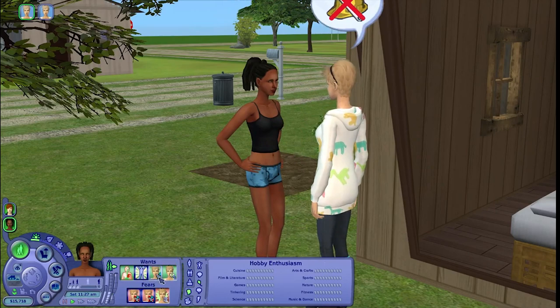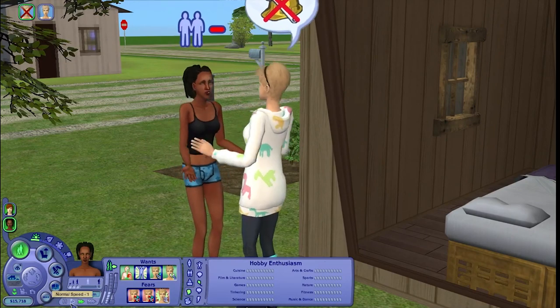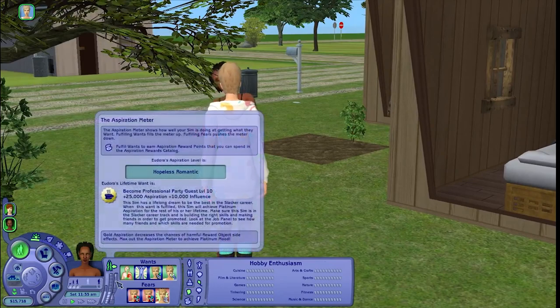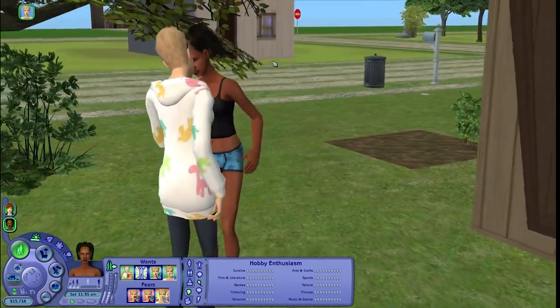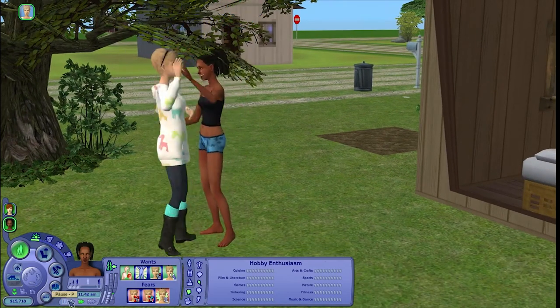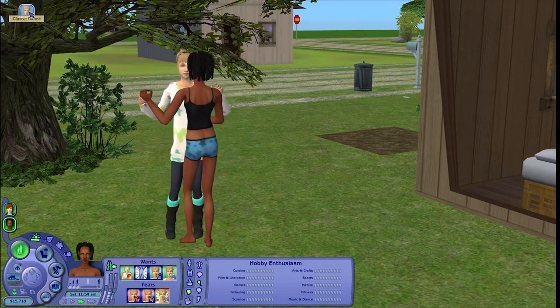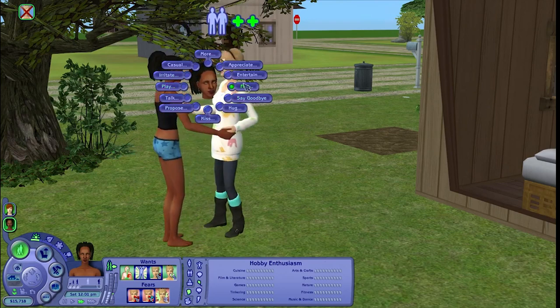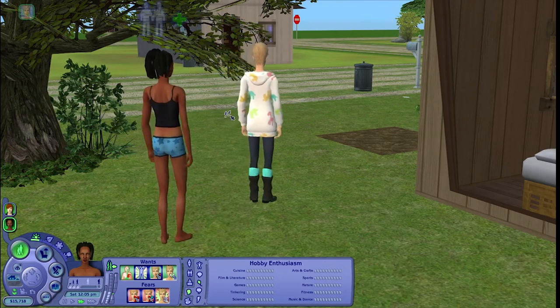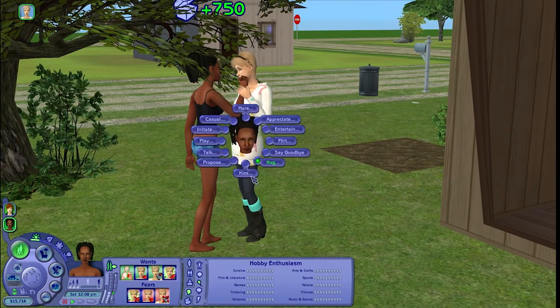Oh, she had a bad conversation. That's sad. You guys can stop chatting if you're having such a bad conversation. Her aspiration is getting so low. Oh no. She wants to flirt — classic. Let's have her flirt and make out.